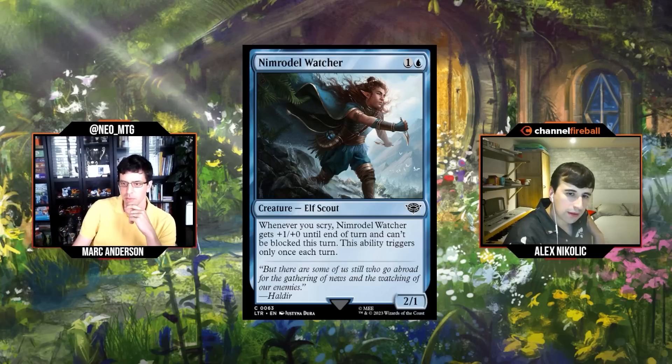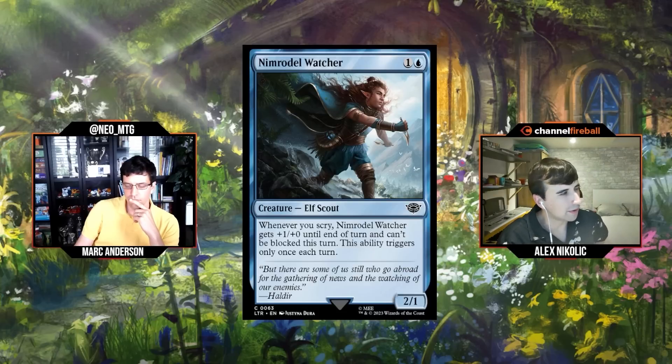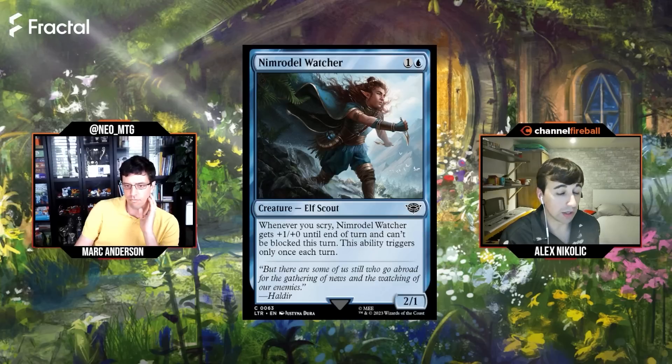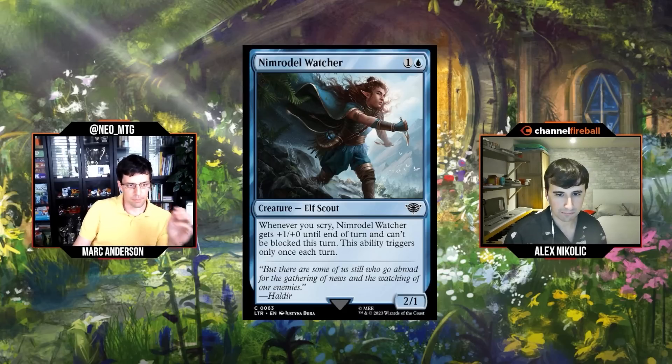There's a cycle of 2/1s for two in each color that I kind of like, and this is maybe one of the best ones — being able to hit for three every once in a while with no blocks is pretty nice. There are a lot of natural curves where your three-drop scrys and your four-drop scrys. This is going to be unblockable a good amount of the time in the right deck. You have to be in the scry deck of course, but I'll give it a C — just gonna be fine.